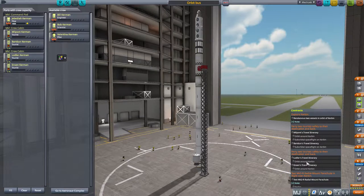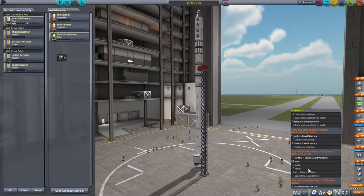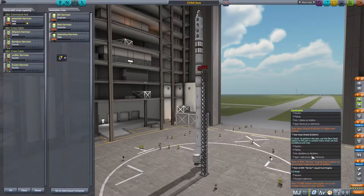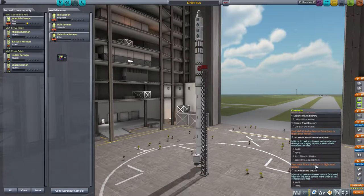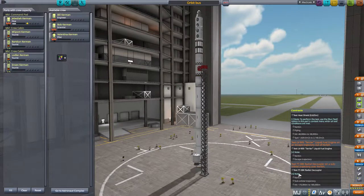The first two missions are these two here where four tourists want to go for an orbit around the planet. We're going to take them up, give them a quick spin around the planet, see what they think. Then radial map parachutes — I've got some of those, so we might test these on the way back down if we can get all these numbers to add up. The heat shield is the one I've been struggling with because it doesn't seem to work properly. The Terrier liquid fuel engine I don't have, so I'm not doing that one.